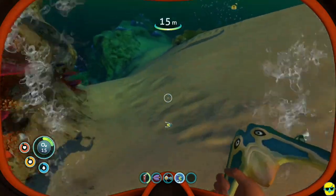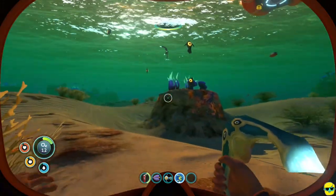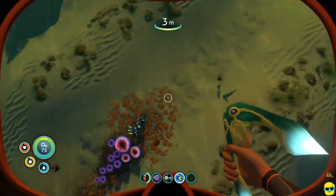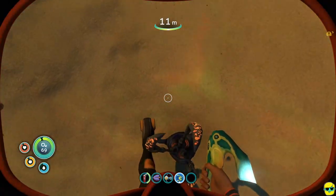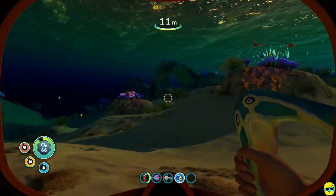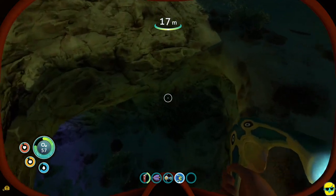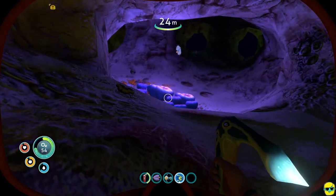Let me get a boomerang just in case, but what we really need are some bladder fish — we have one. Night is happening, so don't worry about the Aurora exploding. That guy I was scared of — you can see he's not actually dangerous. I was confusing him with those cave creatures that swim out of their nest and explode. Notice how I'm going down into this cave — it's pretty cool, and acid mushrooms light it up.